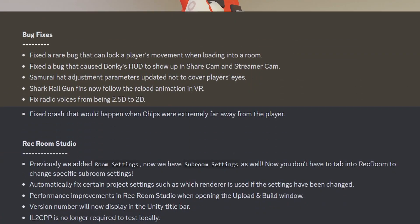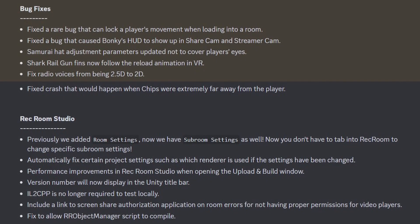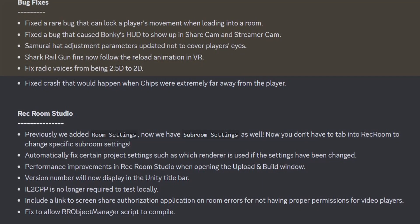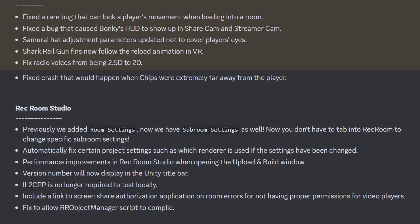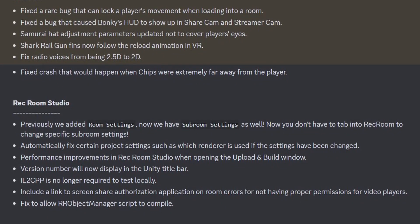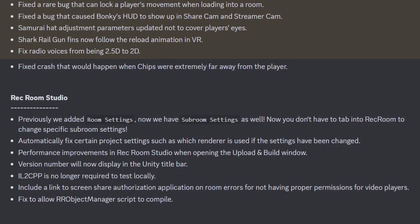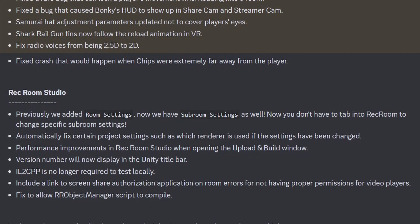Previously, they added room settings, and now we have subroom settings as well. You don't have to tab into Rekroom to change specific subroom settings anymore. They automatically fix certain project settings, such as which renderer is used if the settings have been changed. There were also performance improvements in Rekroom Studio when opening the open and build menu, and the version number will now display in the Unity title bar.